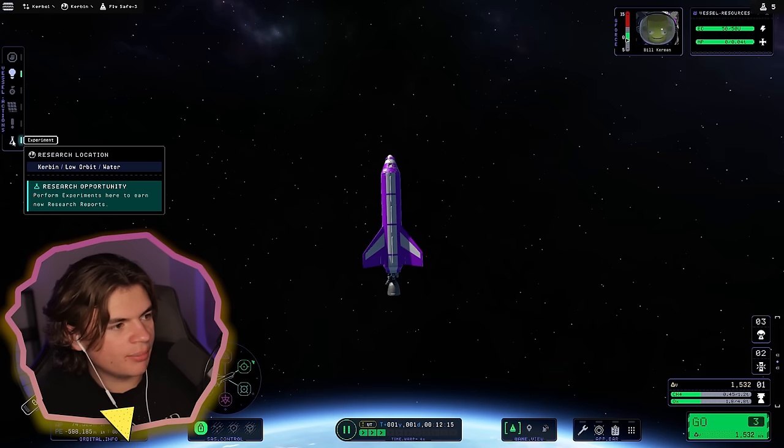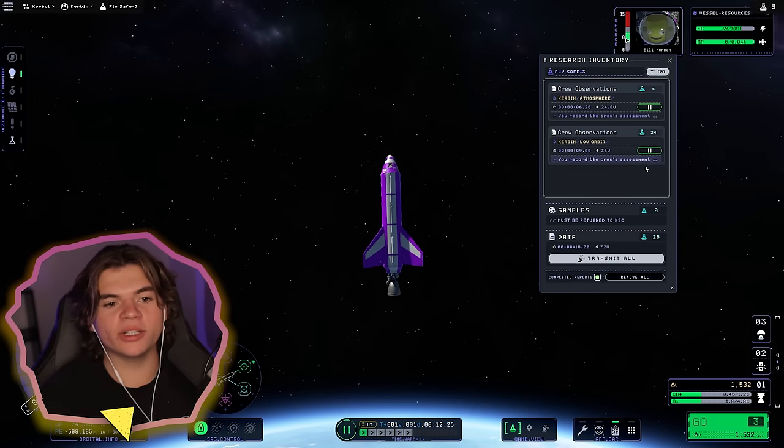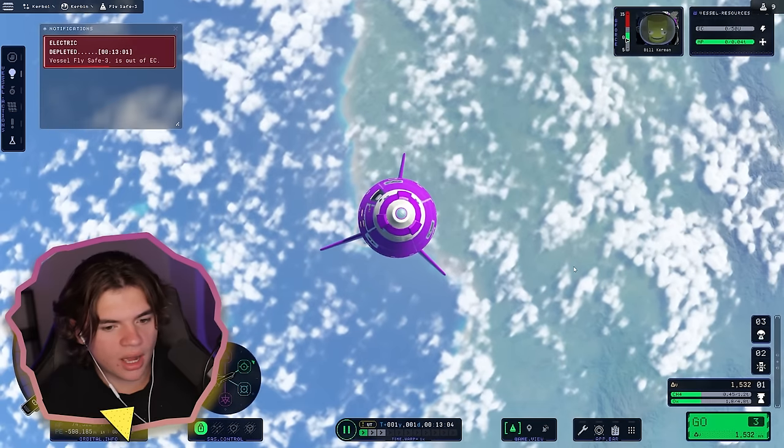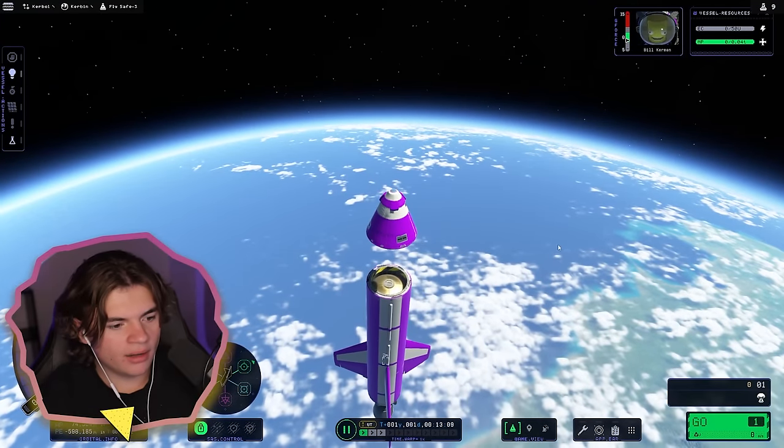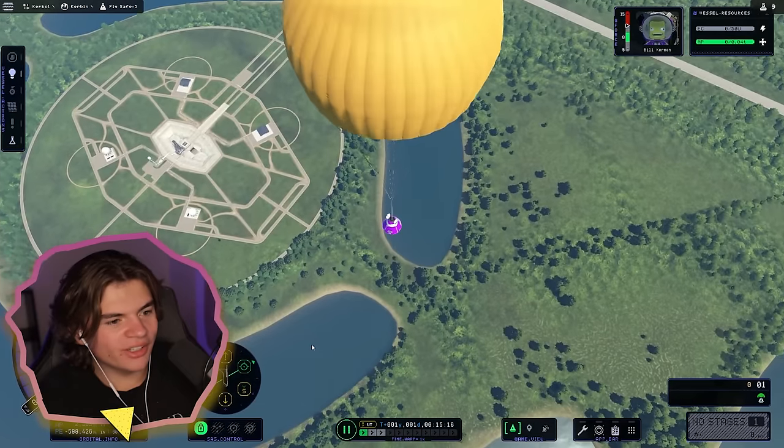So these are experiments in the science tab that will get us extra science. But for now we can just break this off and wait until we get down. We're going so fast.